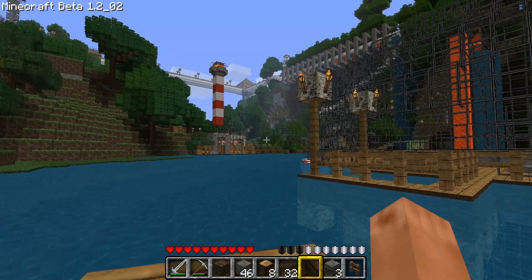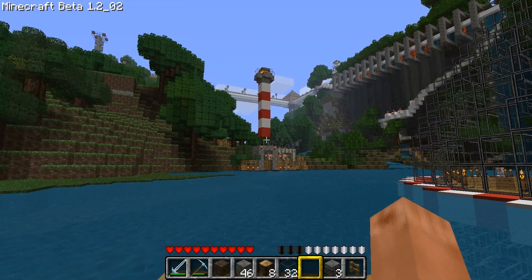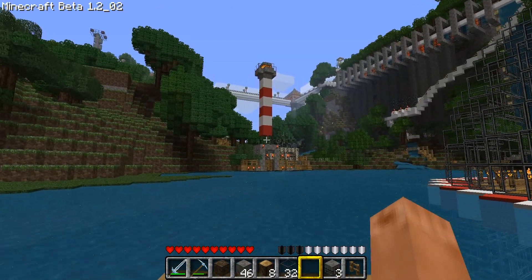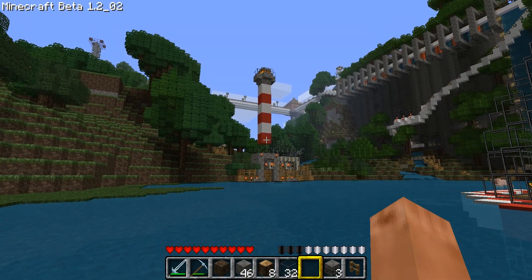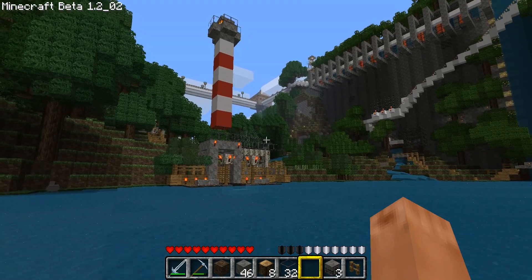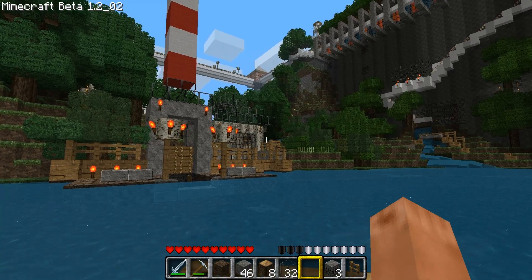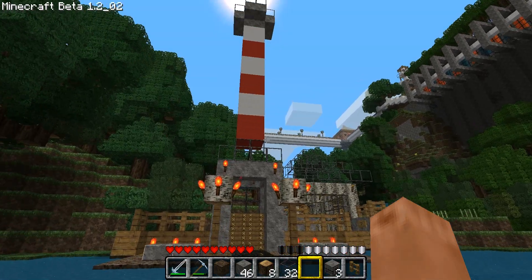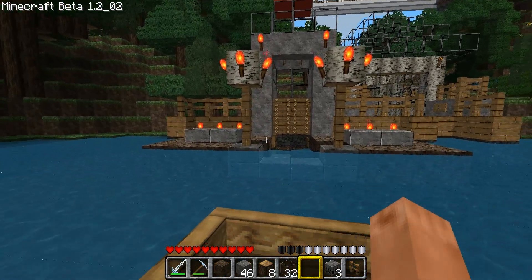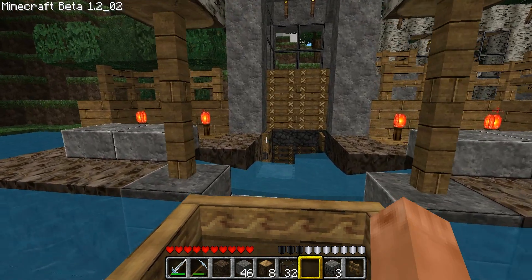We go back towards the boathouse with the lighthouse. Before it wasn't done — it was made out of wool and stuff, I think it was netherrack or something. But now I think it looks more realistic. When the wool dyes came out with a new update, I added it. Let's go into the docking area of the boathouse.